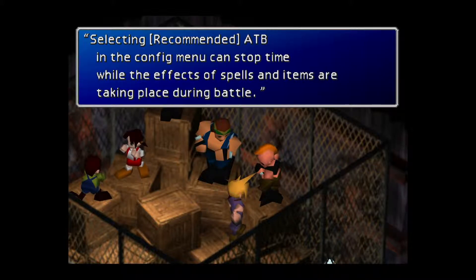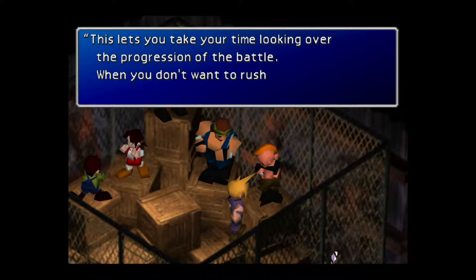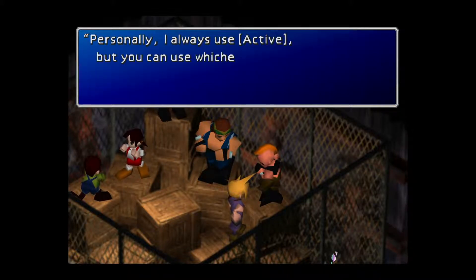Setting recommended ATBs in the config menu can stop time while the effects of spells and items are taking place during battle. This lets you take your time looking over the progression of the battle. When you don't want to rush in battle, this is for you. I always use active, but you can use whichever you like.